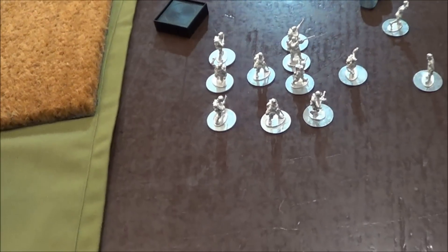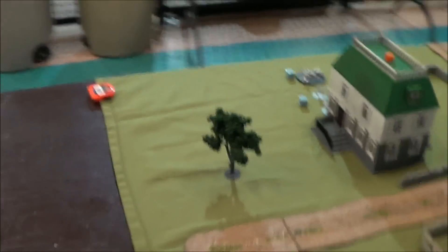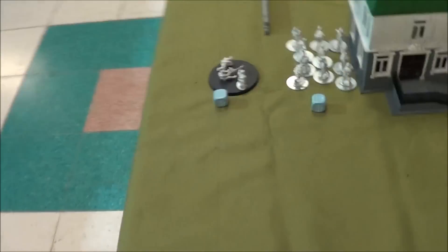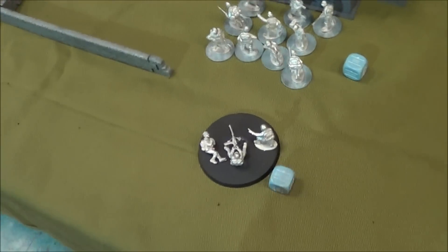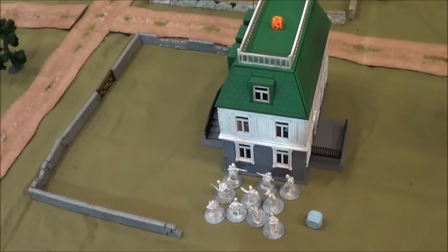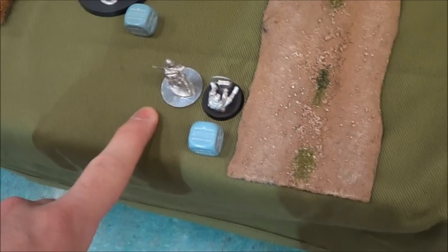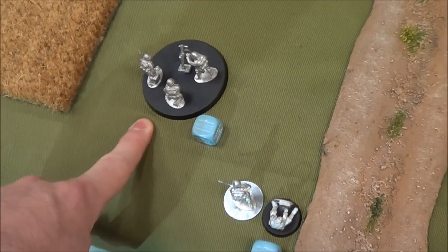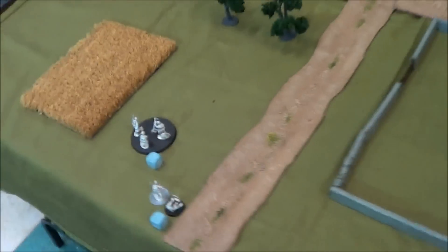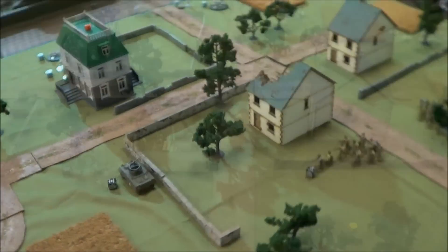His reserve units were his troop and his lieutenant. He moved his machine gun team up six inches, his troops up behind the mansion, his artillery observer to a forward position, and his mortar team into place. Now we're going into round two and I suspect we'll see some more action.